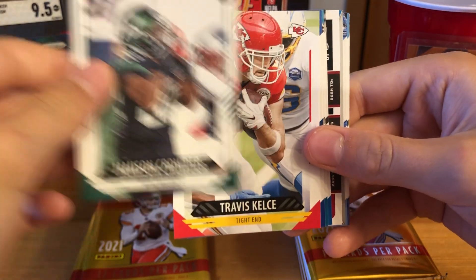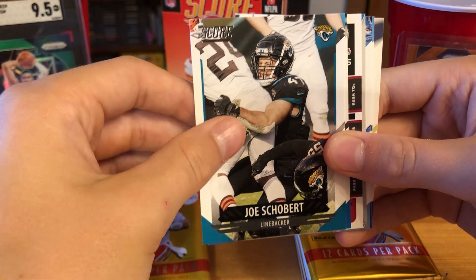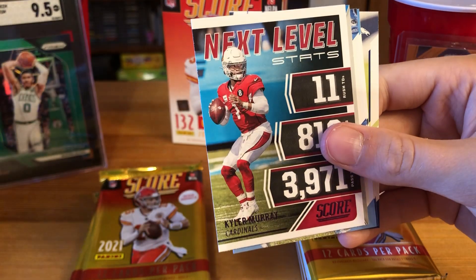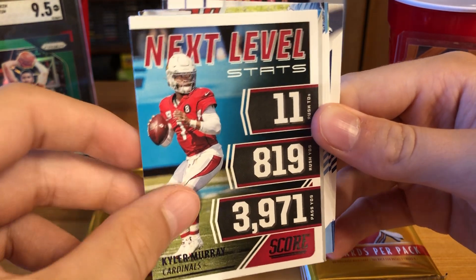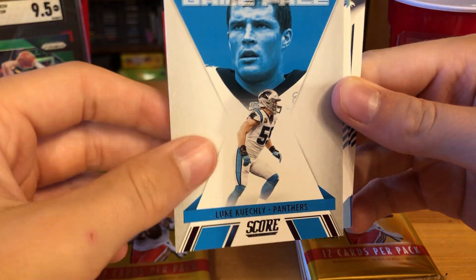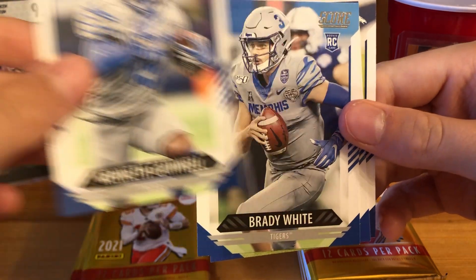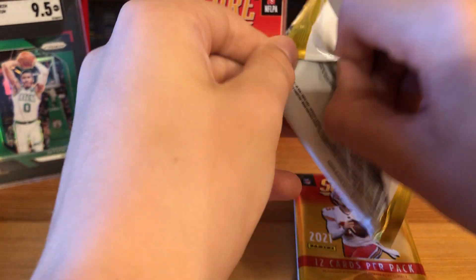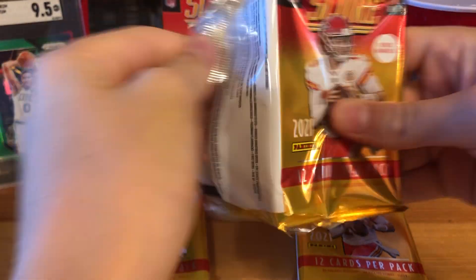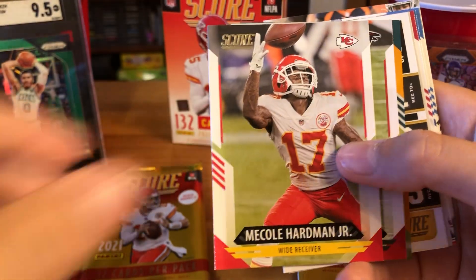Fourth pack: Jameson Crowder, Travis Kelce, Darius Slayton, JoJo Townsend, DeAndre Swift, Next Level Stats Kyler Murray — really nice looking card — Game Face Luke Kuechly, Chaz Surratt, Kenneth Gainwell, Brady White, and two more base cards. About halfway through on this Score blaster.